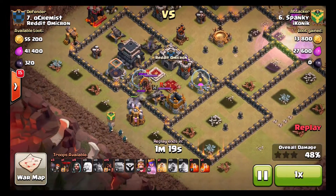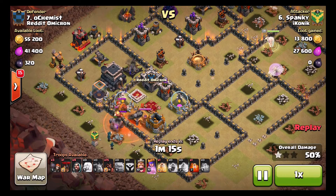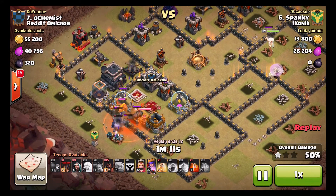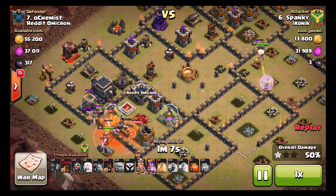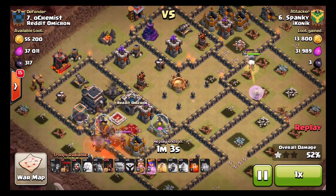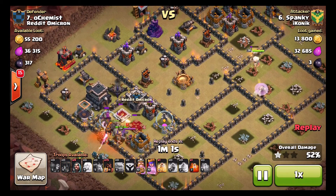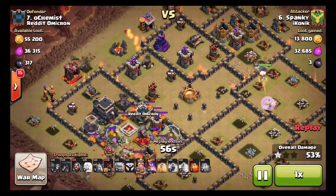So we started with two Golems down here, letting the Hound come out. The wizard is just going to beat through the Hound. He's going to send his King in to take out both the heroes, obviously ignoring the Hound. Queen's beating through a wall but she's absolutely fine — she's going to get through there and just start taking out more trash buildings. The King's just taken out the enemy Queen, so both heroes are down.